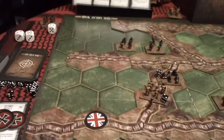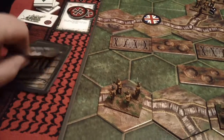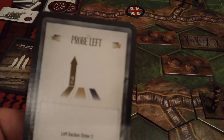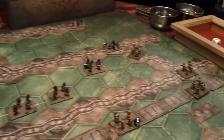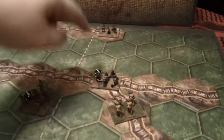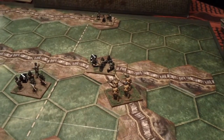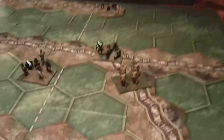Our new command card is assault right. The Germans will be playing probe left — issue an order to 2 units in the left section. Since there are only 2 units there, we'll go ahead and order this and this. But first we should roll and see if they will use their artillery.